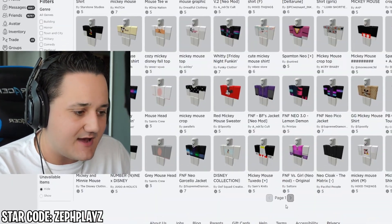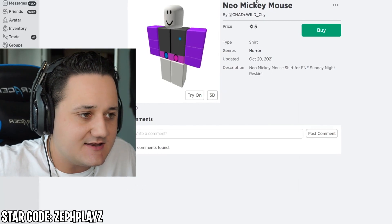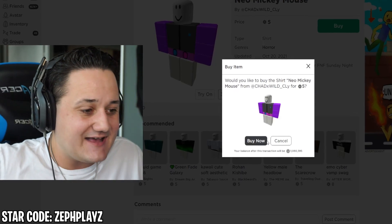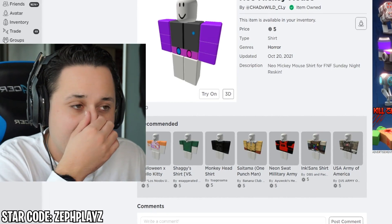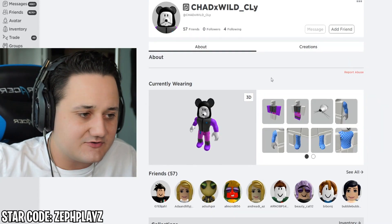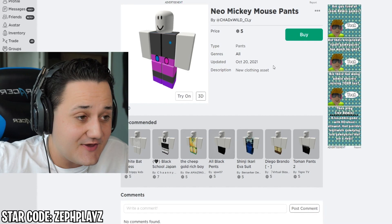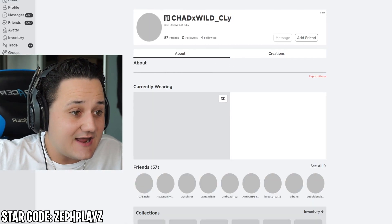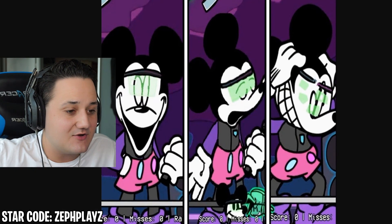So what I found is: if you type in Neo Mickey Mouse and go to the third page, someone actually made a Neo Mickey Mouse and it literally released today. So we literally got lucky on this. I'm just glad the avatar shop is back. And look at this - he actually has the matching pants to go with it. He has a Neo Mickey Mouse profile - he actually made a full Neo Mickey Mouse profile. This is actually sick.